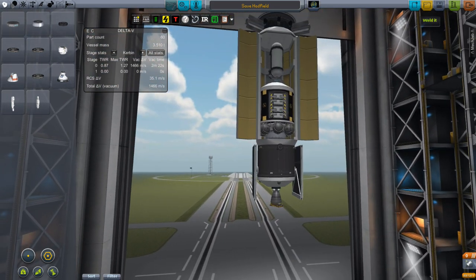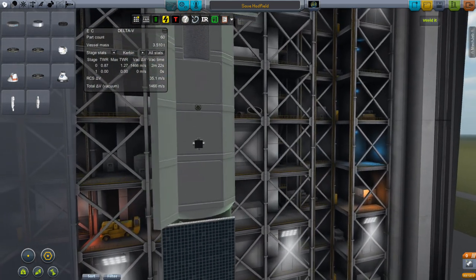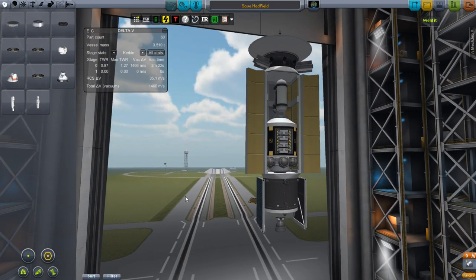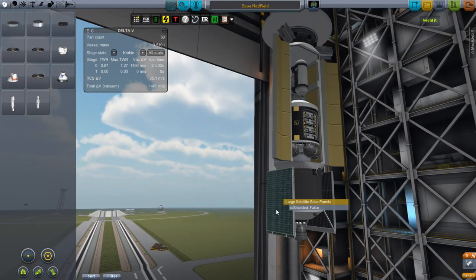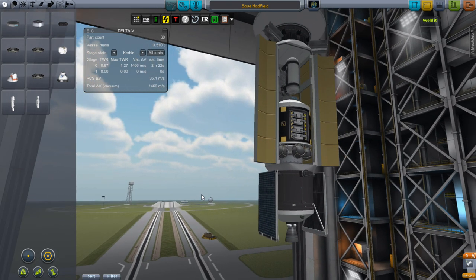The bottom is fairly simple: engines, some solar panels, communications, fuel. More lights! But forget about that for the moment. We need to look at these solar panels — how are you going to get enough power to power this thing all the way out at Juul with those little solar panels? Well, I'm not.